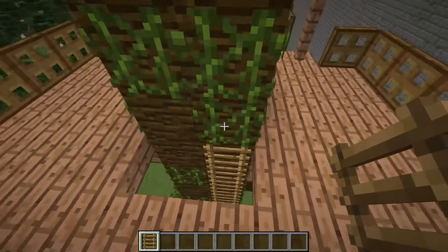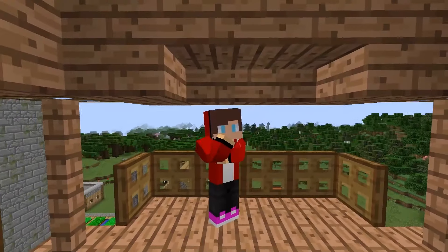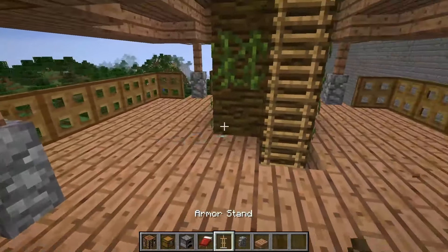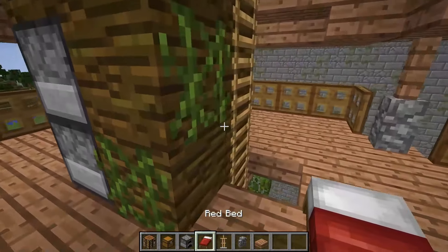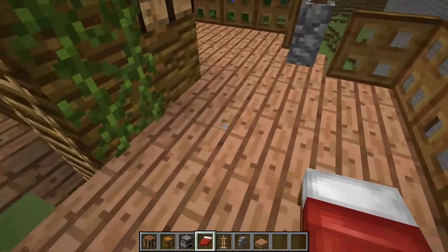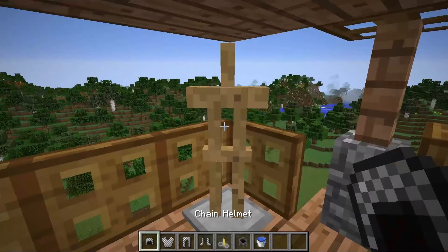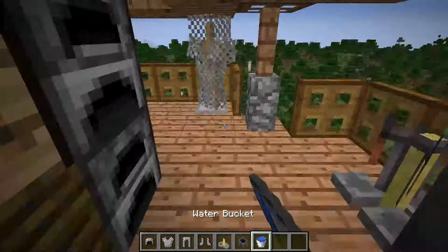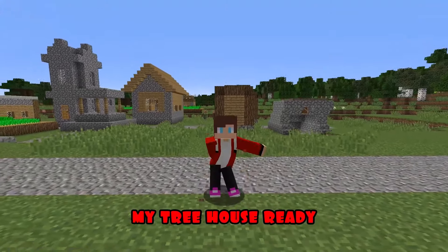I'm building a ladder. It's time for furniture. I'm changing the lower pillars to stone ones. I'm putting up a workbench and stoves, a bed, an armor rack and hanging up my armor. I put the brewing stand and boiler and pour water. My tree house is ready.